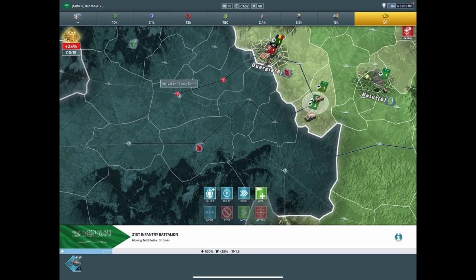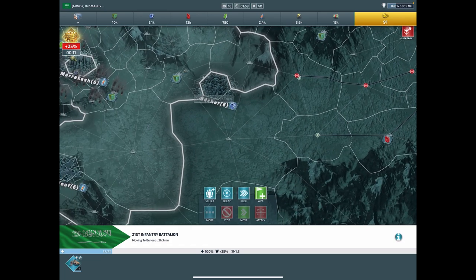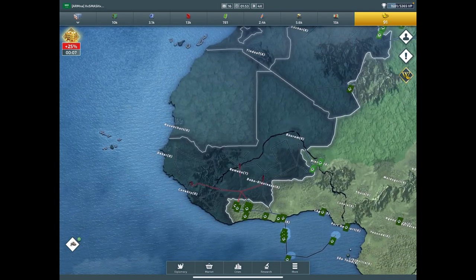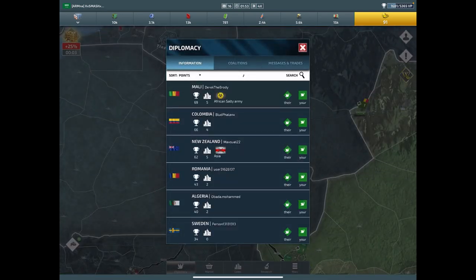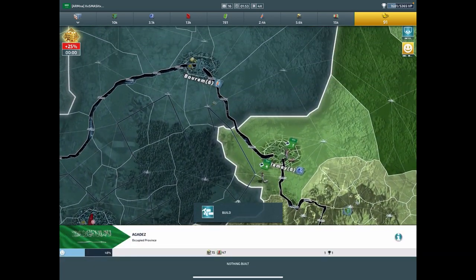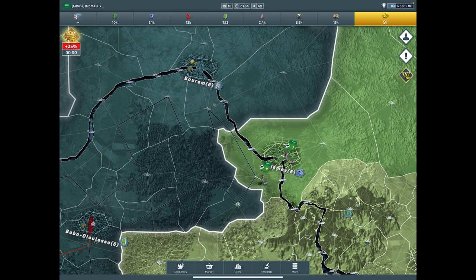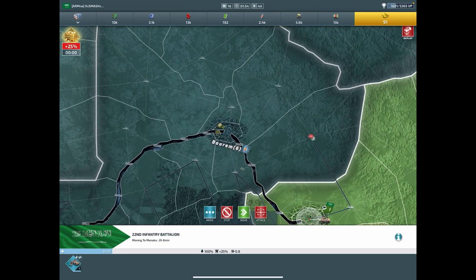Now we're splitting them. We got Maui over here - he's already under attack, which makes it even nicer, because Maui might be focused on attacking someone else. So we're going to come in here and grab as much as we can as well.